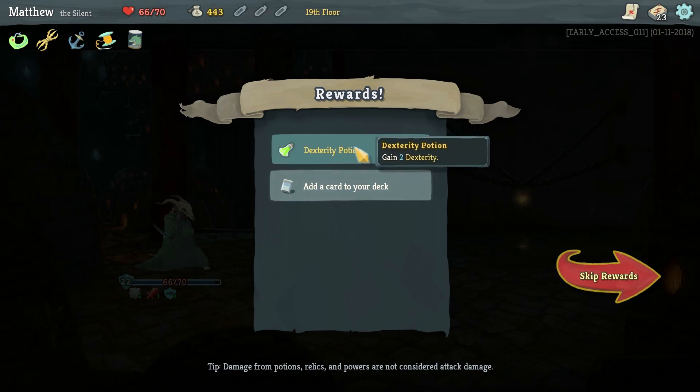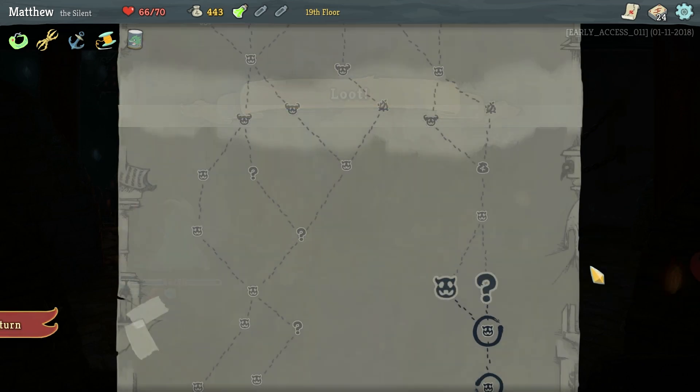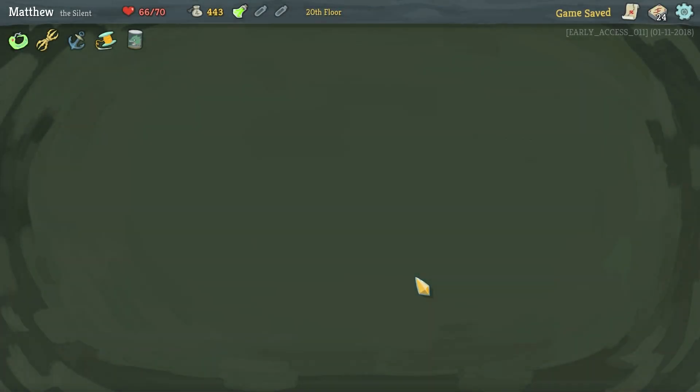Let's see what cards we got. We got a dexterity potion, and we've got Slice and another Dash. I'm going to take Slice. Slice is nice. Now we've got a question mark event block here.